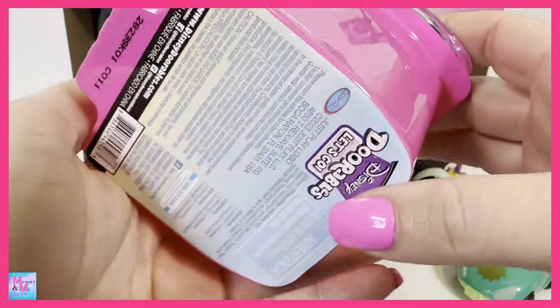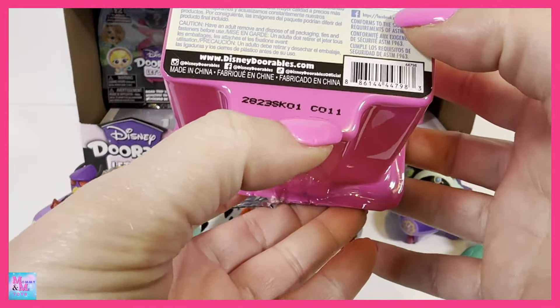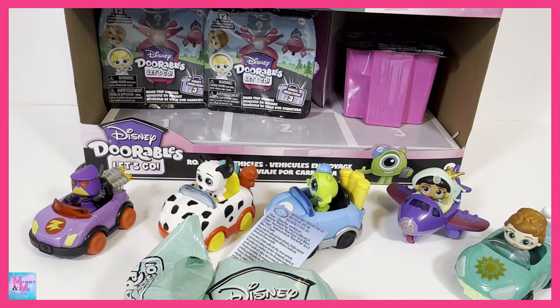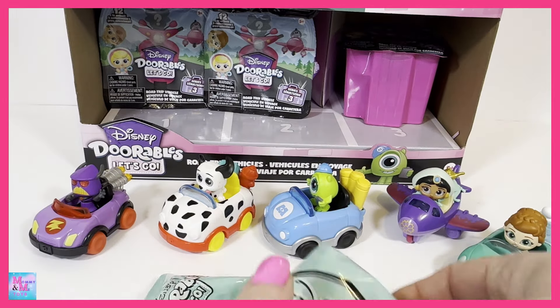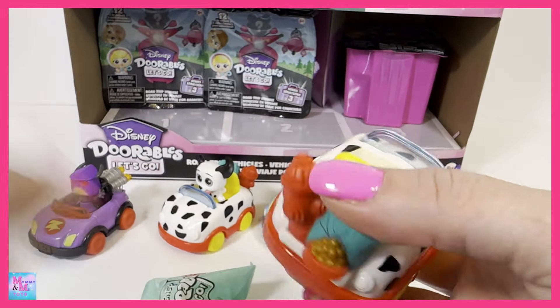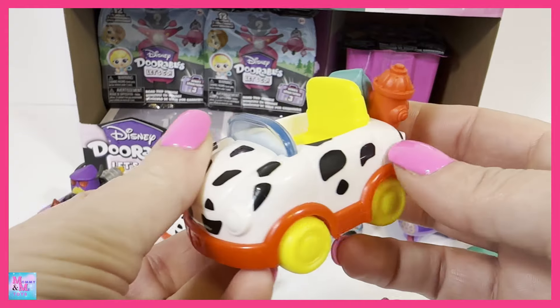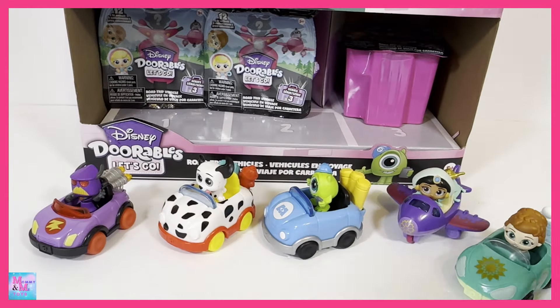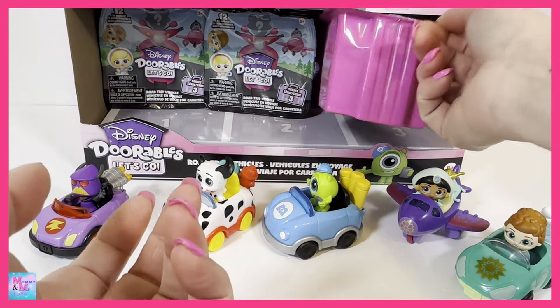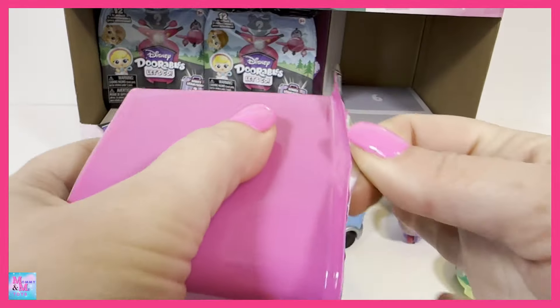I didn't check to see if they had codes, and it looks like they may have codes — I apologize for not sharing those. Let me see if any of these are the same. It looks like they're all the same, so maybe there aren't codes for these. Next one — we have a duplicate of that little Lucky dog, which is a bummer. I still hope to get all the others. Maybe Dumbo is just very rare and you get a duplicate if you don't find him.